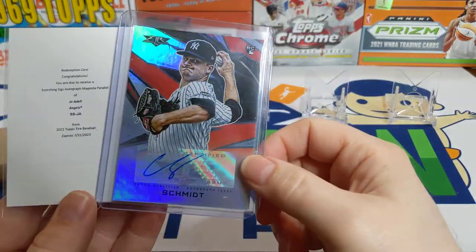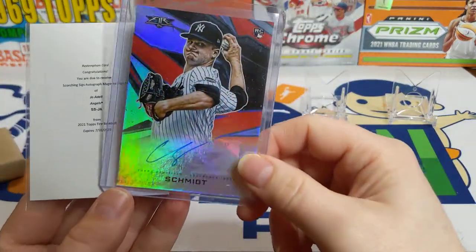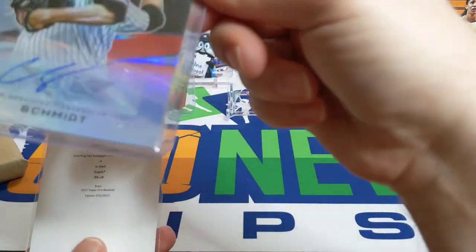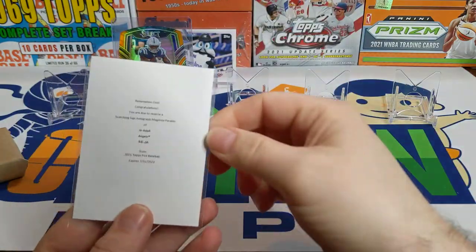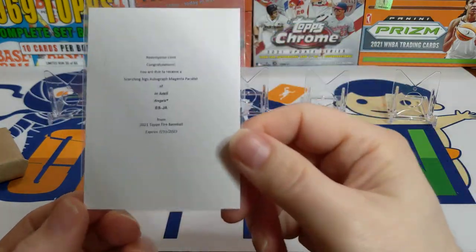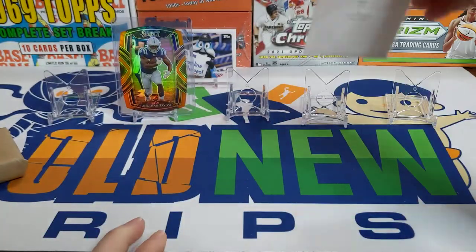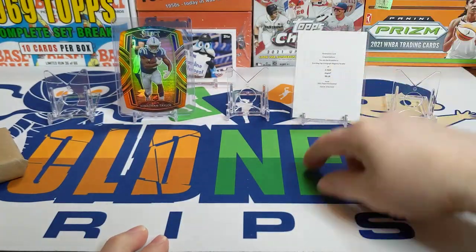Then we had these two cards that were actually back to back - I had a redemption and this Clark Schmidt back to back. The corner's a little bad on that one but it was okay because we had this Joe Adell Scorching Signatures autograph magenta parallel. Unfortunately I tried to scratch off the back and it didn't go well so I'll have to send that one in and hope for the best.